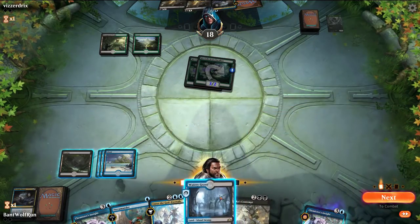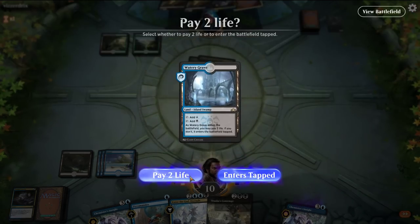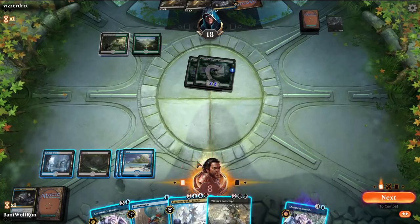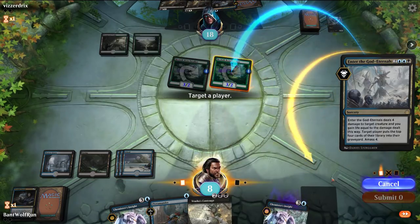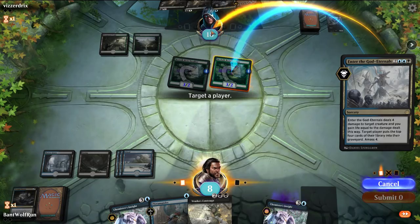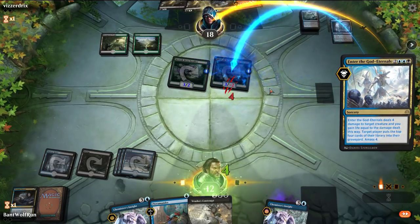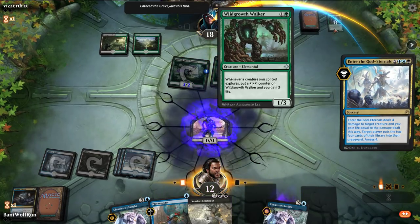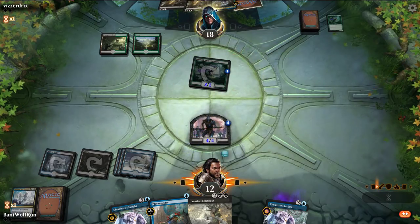Enter the God Eternals is pretty good here — it will buffer our life and force them to use their Cast Down. I'm going to mill the opponent. It might play into their Finale, but they missed a lot of lands. We just got three cards off the top of their deck. I did this more for the life gain since they're going to Cast Down it anyways.